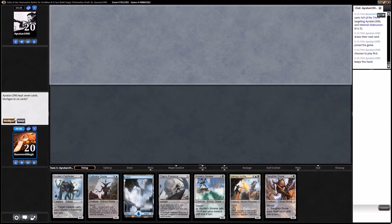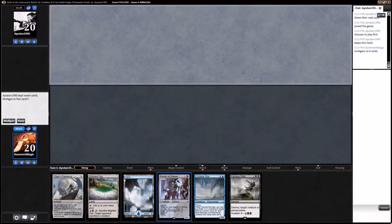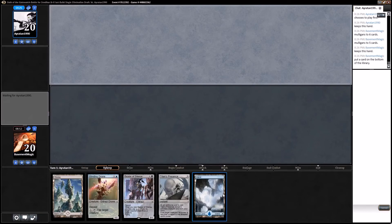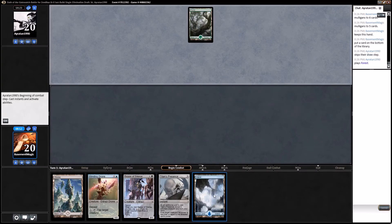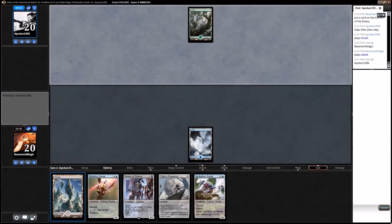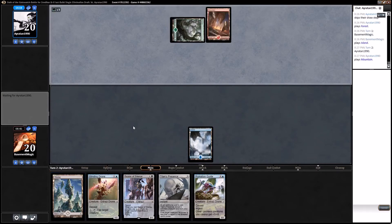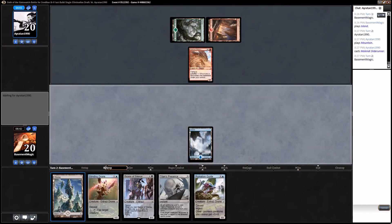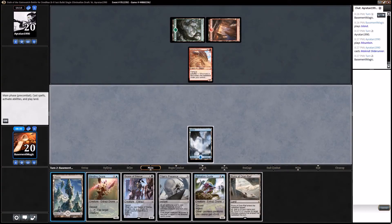This is a mulligan. I guess we'll keep this and anything that's not a land goes to the bottom. This is really a four-drop. Good news is any land and our Ruination Guide is online. Oh perfect — I might even play the Bear of Silence next turn, though that doesn't make much sense.